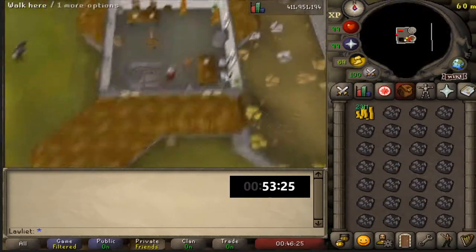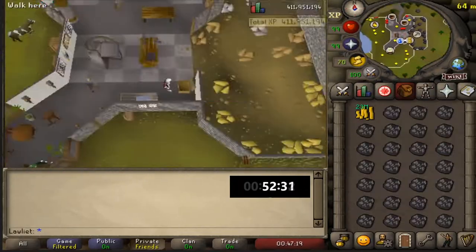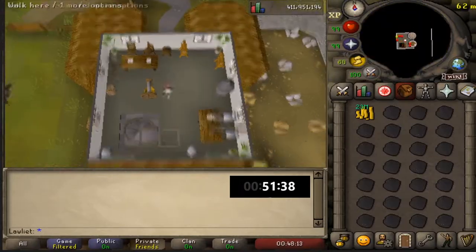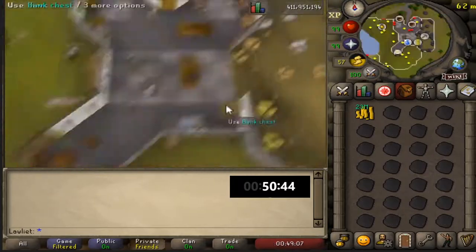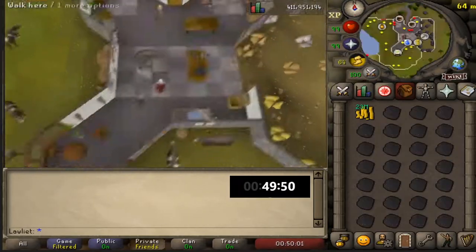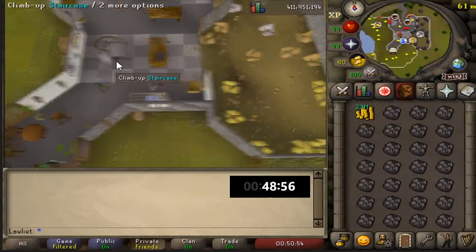If you want to make a bit more money, put in a low offer on whichever hide you want to tan and leave it overnight. It'll take longer to buy, but you'll get a better price and earn a bigger return when you sell the leather. Keep in mind that prices on dragon hide and dragon leather are always changing since they're used very often.